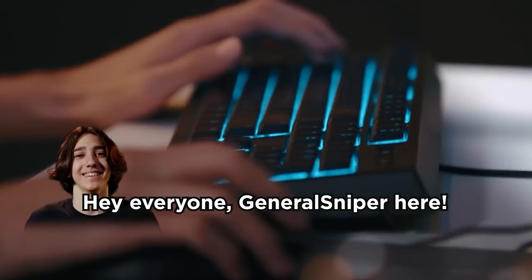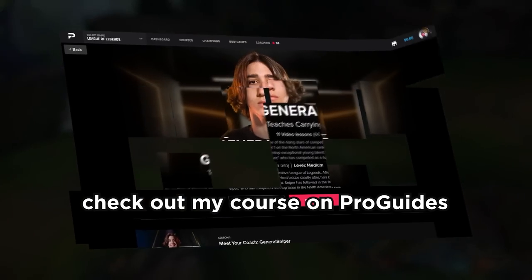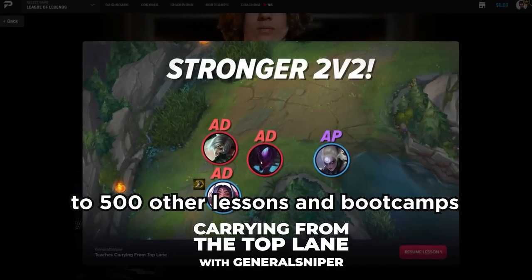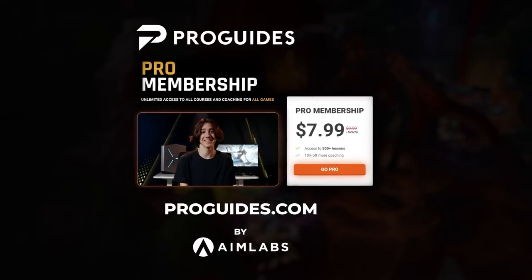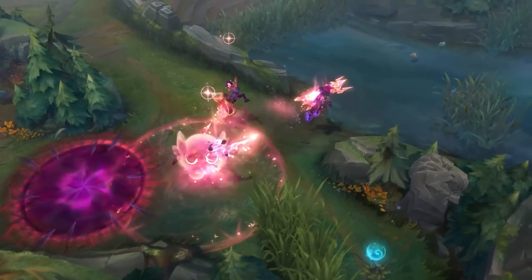Hey everyone, General Sniper here. If you want to learn how I hit Challenger at age 12 and hit rank 1 multiple times, check out my course on ProGuides, where you'll also get access to 500 other lessons and boot camps for only $7.99 a month with no commitment. Click the link and check it out at ProGuides.com. Alright, now let's get right back to those builds.